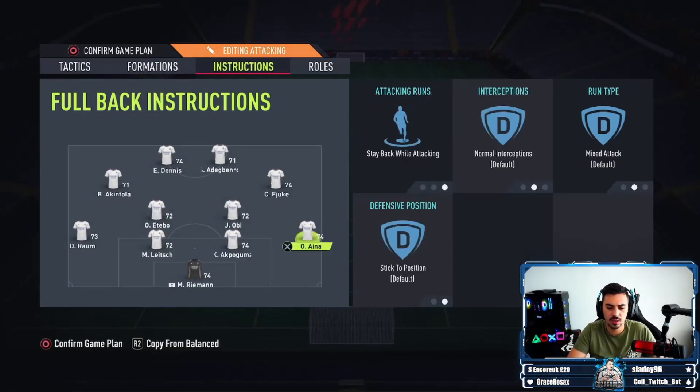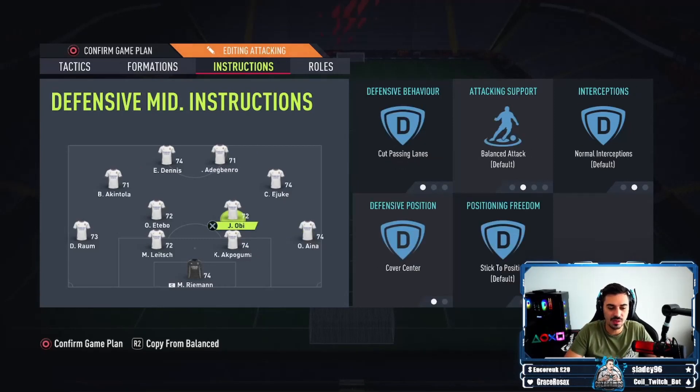Instructions-wise, you want to stay back while attacking. There's no ifs or buts about it. Stay back while attacking, otherwise you will get caught on the counter-attack and leave acres of space. Then your opponent will go down the wing, cross it for an easy sweat goal. So don't forget — so many people do forget to put this on. We want cut passing lanes and cover centre on both midfielders. The reason why I have cut passing lanes is it just helps me defending. If my opponent's got the ball, I want my defender to be positioned between the ball and one of his attackers so he cannot pass it.